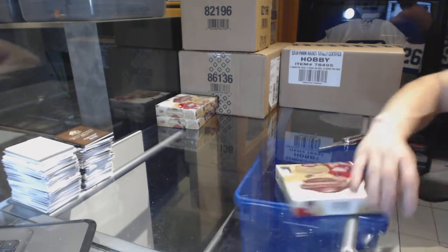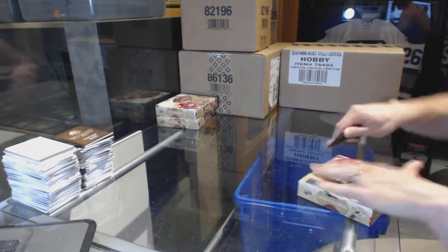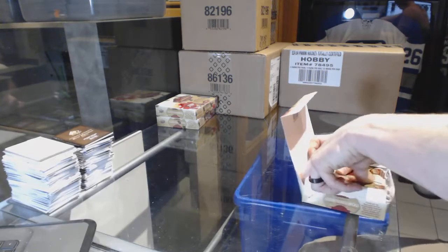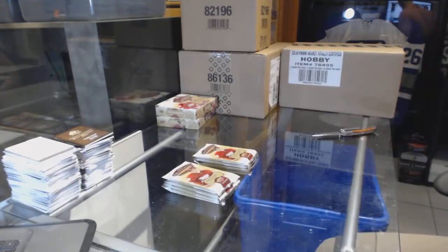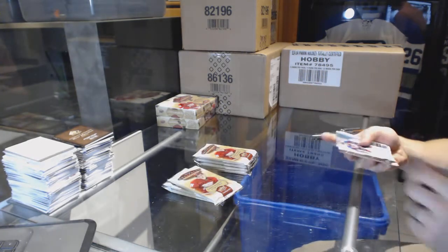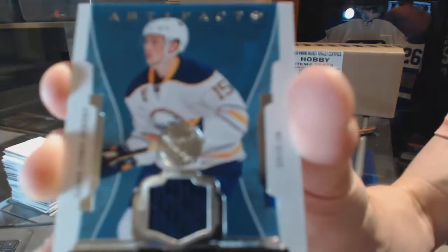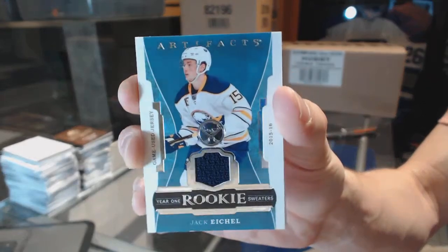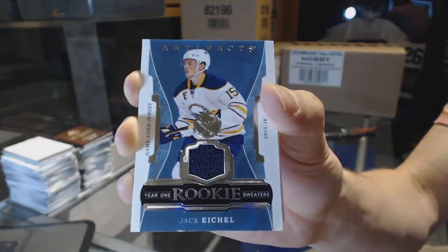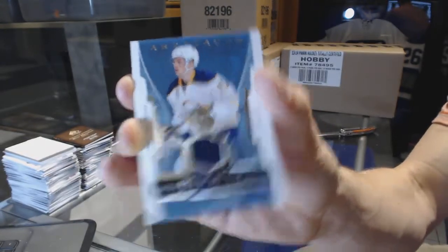Here we go — Moose 88, box 16/17, Upper Deck Artifacts. We start with a Year One Rookie Sweaters Jack Eichel — game-used jersey Jack Eichel.